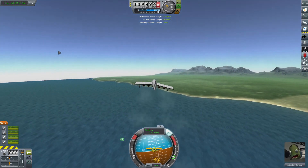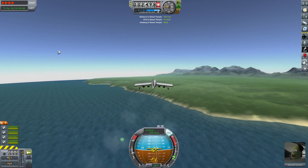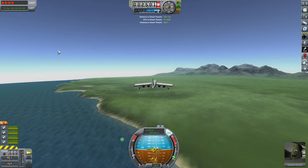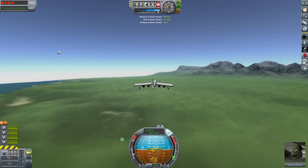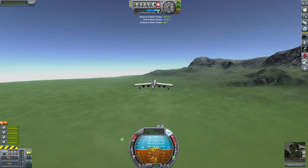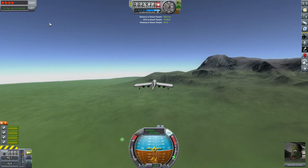We're now on full autopilot — heading, altitude, and speed. Now all we have to do is wait. I'll probably do some post-production editing to cut out or speed up parts of this journey because we are on a fairly long drive to desert temple — 700 kilometers. As you can see, our current heading is going to take us over some low mountain areas, so I just wanted to crank our altitude up a little bit to maybe 3,000.